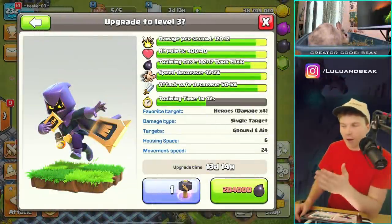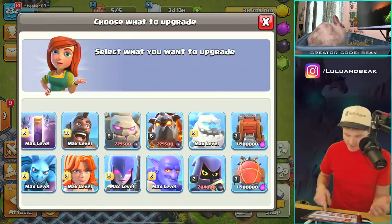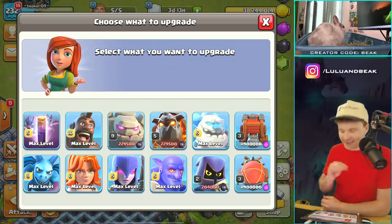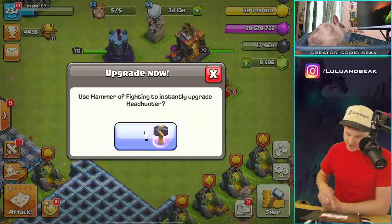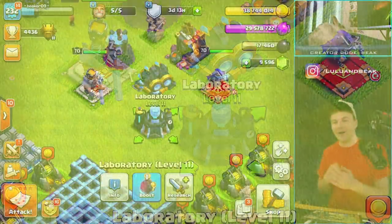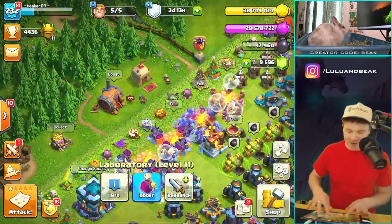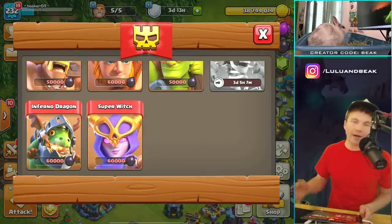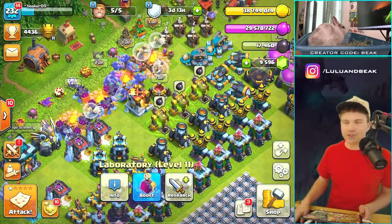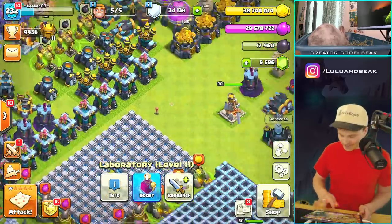I think we can just use a hammer — we have a hammer, we might as well use it. I'm not going to use those other dark troops anytime soon. We already have the max headhunter — that's going to be really cool. We trained a couple guys and we're going to use them in a second. We need to get some more dark elixir, so let's use our dark rune — we haven't used one in so long.